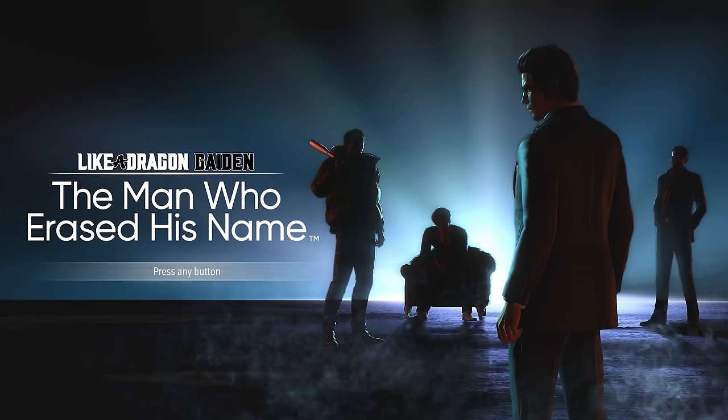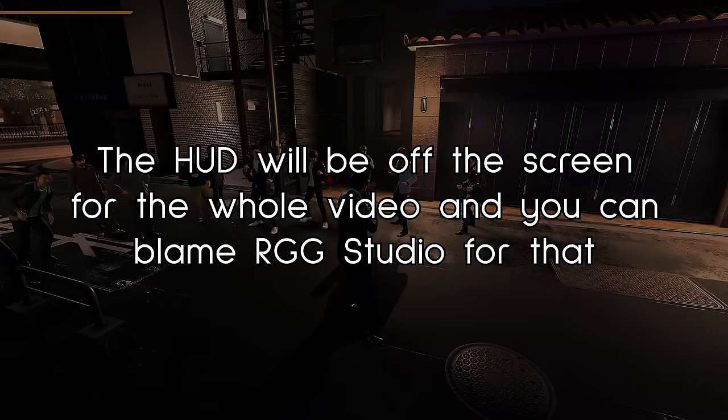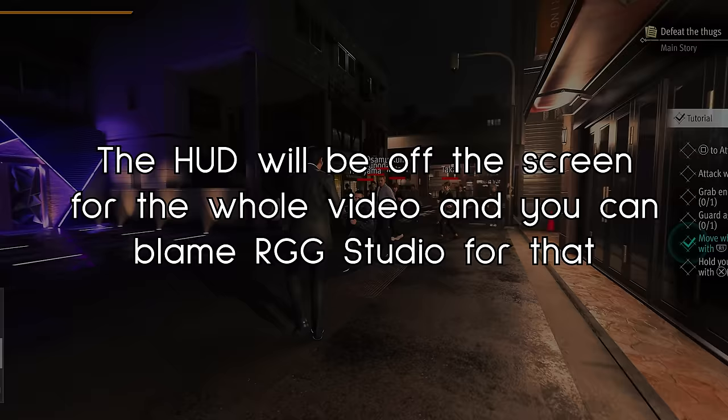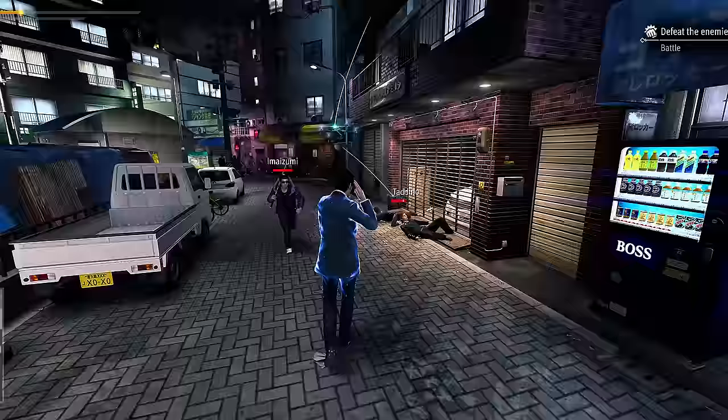I'm going to talk about a lot of new things in this game, starting with the things you'll be interacting with for a majority of the main game. This game has a brand new fighting style known as the Agent Style, which is quite unique in the series, as rather than relying on your own bare hands or a weapon, you instead utilize a bunch of fancy gadgets and gizmos to fight.